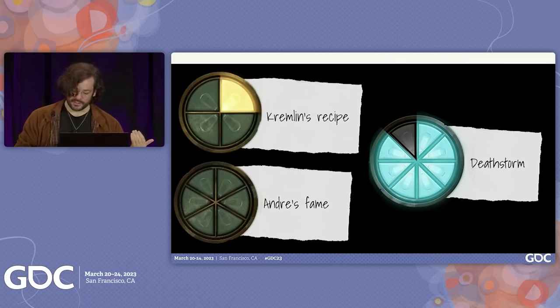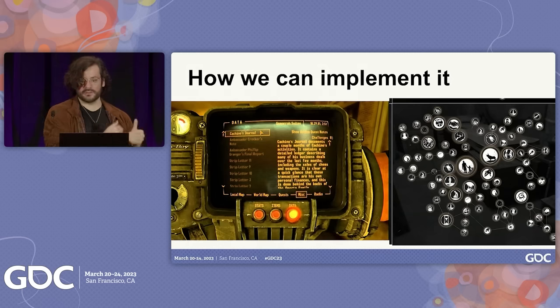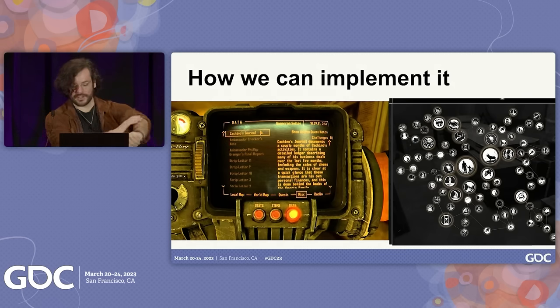So how can we implement something like this? I think this is a really clean example where we can just wholeheartedly yoink this and put it in our quest log system. More quests can behave in this incremental way, and I think we would see huge gains from utilizing this. Pathologic 2 also kind of has some vibes of this, though it uses a real-world clock. But we'll talk about that in a bit.